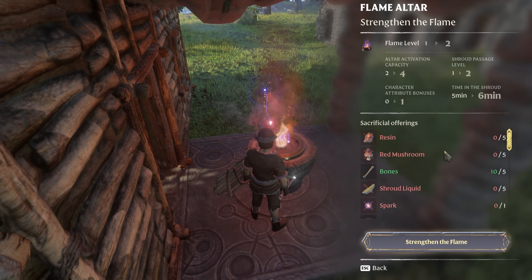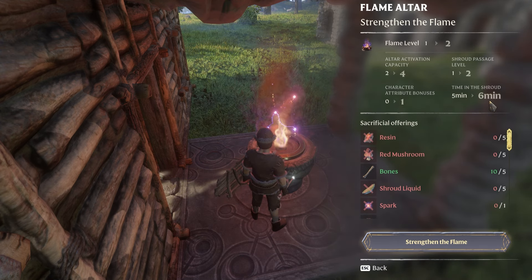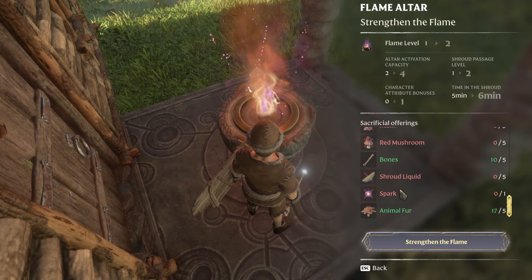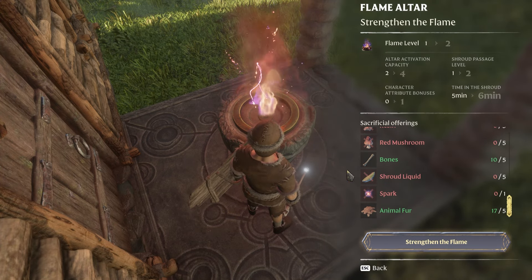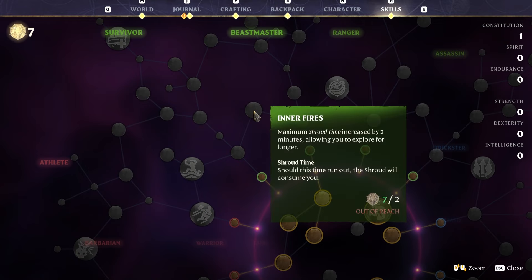Once your flame altar is upgraded to level two you'll have options like 'strength and the flame.' By doing this upgrade you go from five minutes up to six minutes in the shroud. Most of the required materials shouldn't be overly difficult to get — the only potentially tricky one is the spark. You can get sparks by discovering and interacting with flame shrines in flame sanctums. As you progress through quests you'll get sparks that you can use to upgrade your time allowed in the enshrouded area.